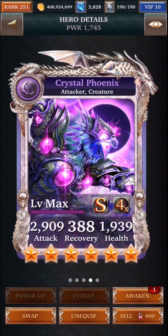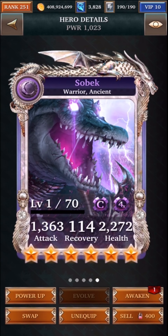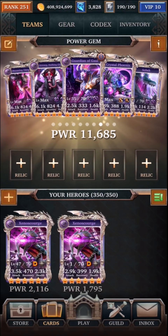Crystal Phoenix gives you revive as well as a creature bonus and also creates two power gem fours. And finally Sobek, another commander card that will create up to two power gem threes depending on the number of gems on the board. So these are the different options.